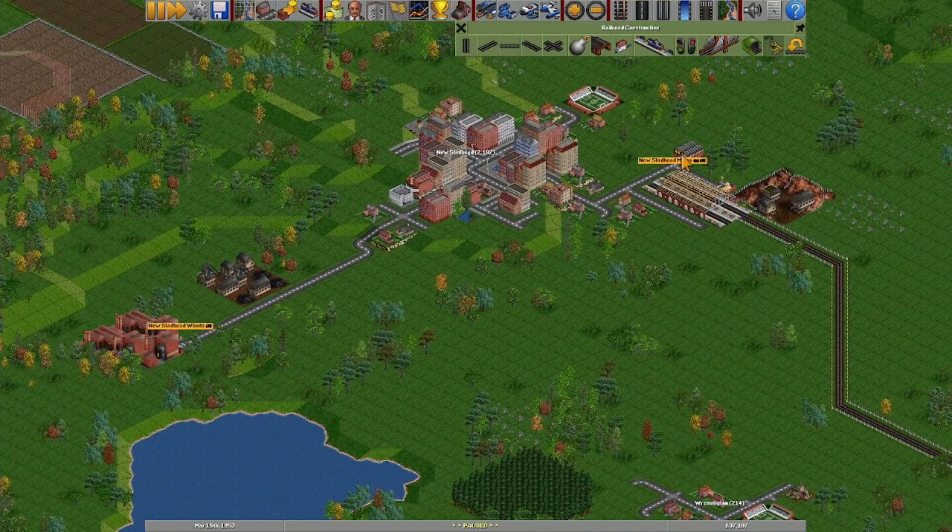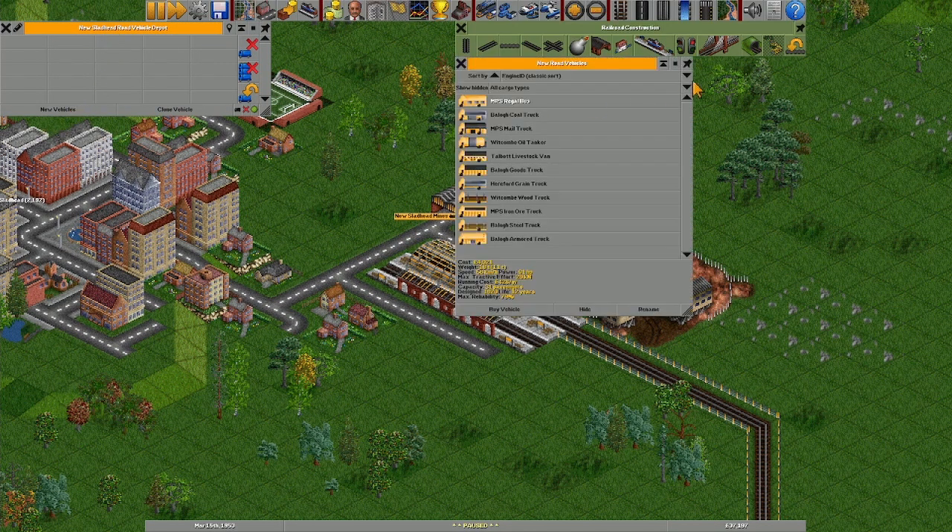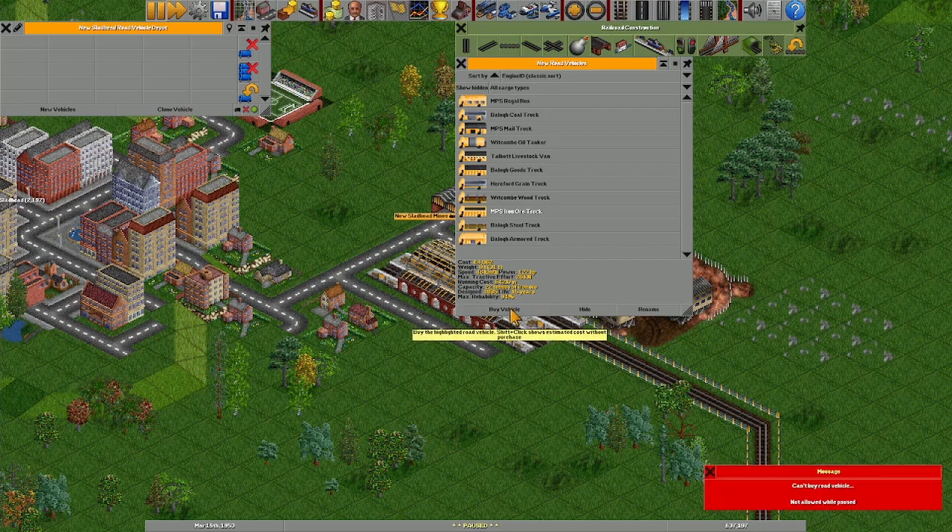Now let's do New Slad Head please - it's the mines. Give me the depot. There we go. New Slad Head - it's an oil tanker, I need like an ore truck. Dang it, you have to have a separate steel truck - that's a bit of a pain. If they could do it both, I bet as you go you get better vehicles that can do multiple things. That's probably what happens. So for now we need an ore. Not allowed while paused - I can't buy a vehicle while paused. That's a pain.